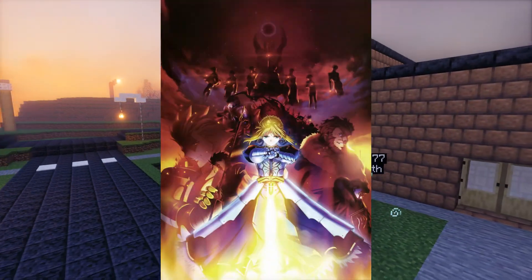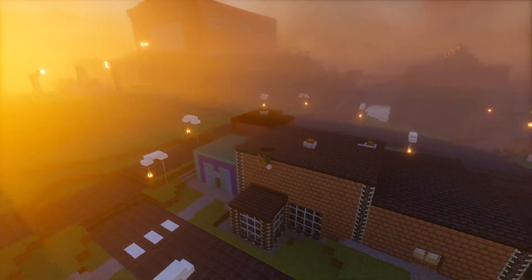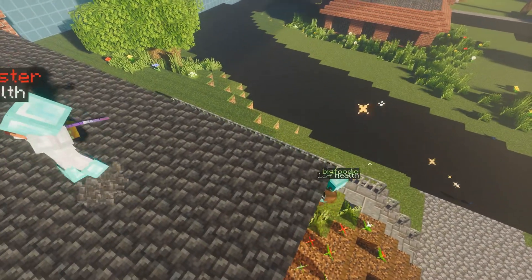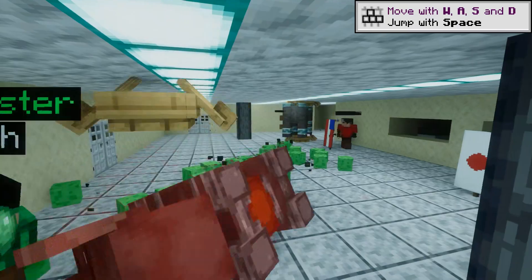This is the Zero update, based on the Fate Zero anime. This adds tons of abilities, more characters, a new map, and moves from a command block system to a data pack, which allows us to do a ton of cool backend stuff.